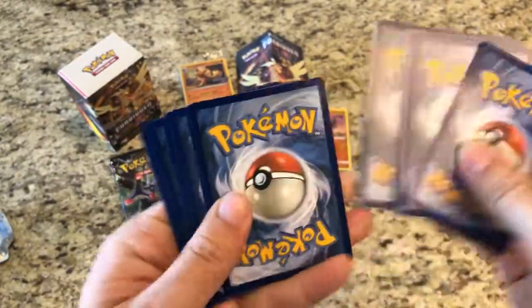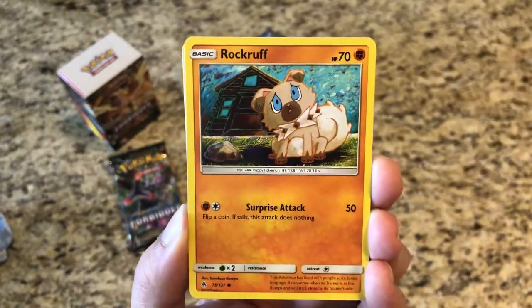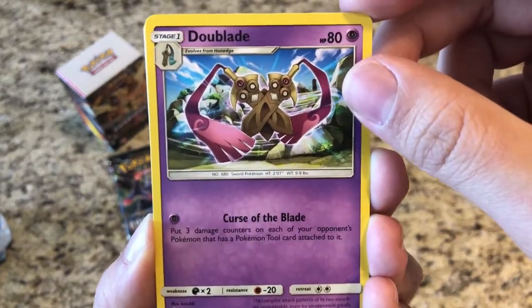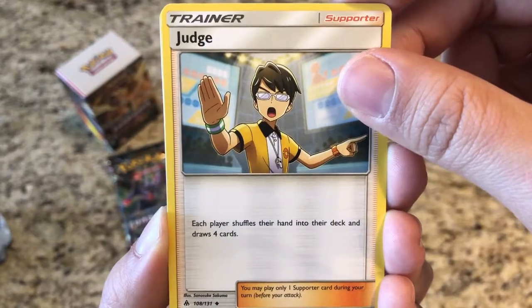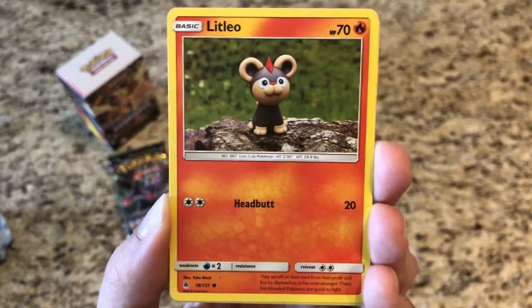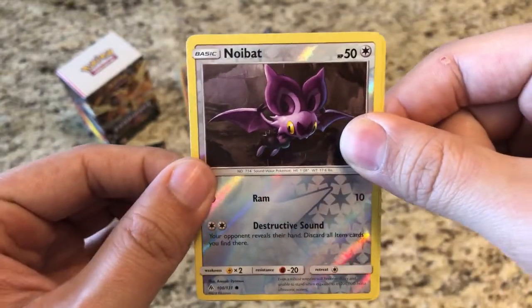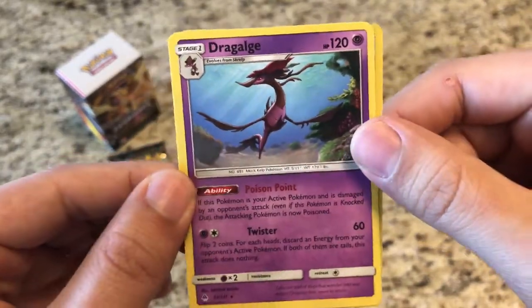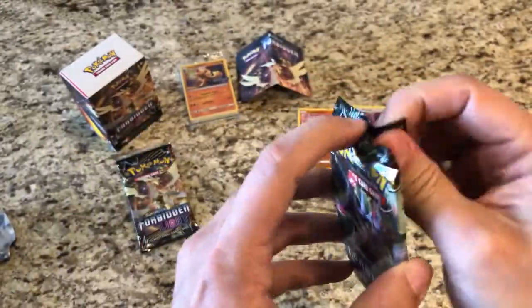Our second pack has a Snover, Scatterbug, Rock Ruff, Scraggy, a Fighting-type energy, and Dewpider. We got a Judge - each player shuffles their hand into their deck and draws four cards. Got an Azelf, another Litleo, reverse Snowy Bat, and the rare is a regular rare Dragalgae.